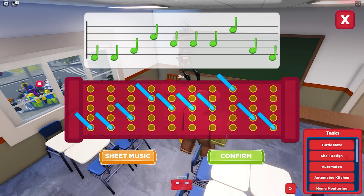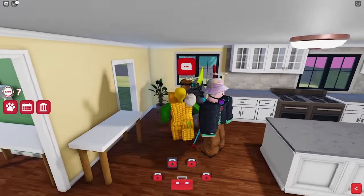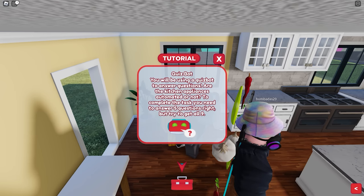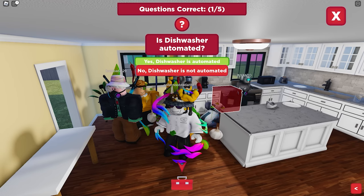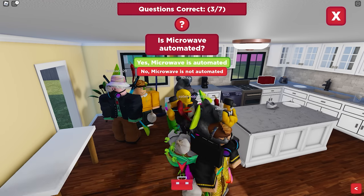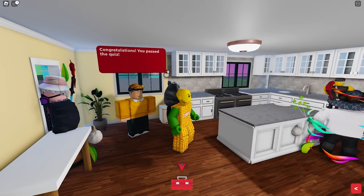This will be different for each player. Click submit when you're done placing the right note. Let's go to the next task, which is the automated kitchen. Here you'll need to take a quiz and answer whether the kitchen fixture is automated or not. You may repeat until you complete it — and we're done.